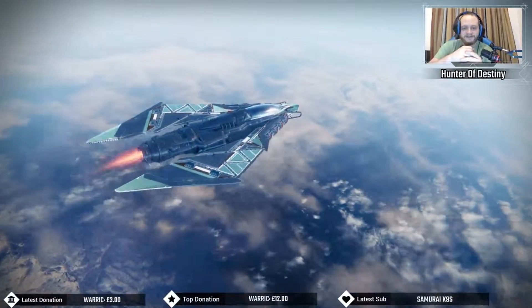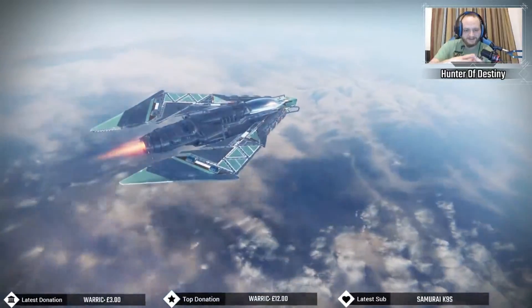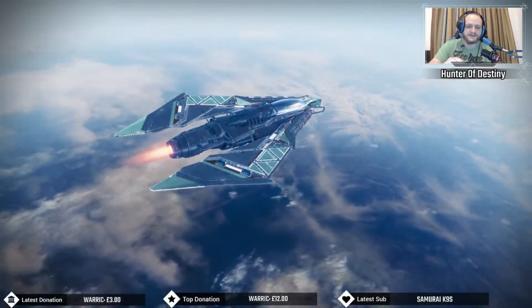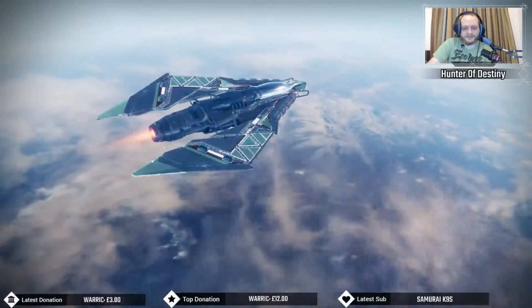Step five, you need to use void weapons. Just get into the Crucible — void kills and hand cannons. So just use void hand cannons in the Crucible. Everyone would recommend that; it's the fastest way.